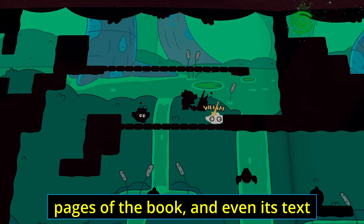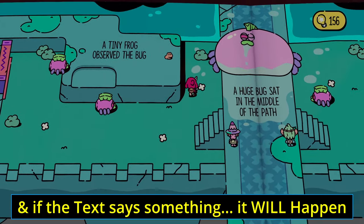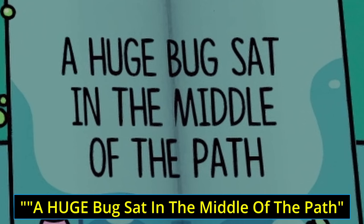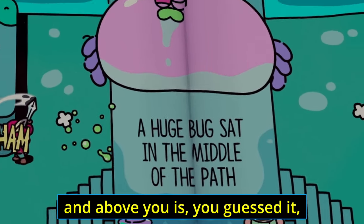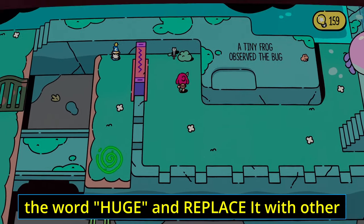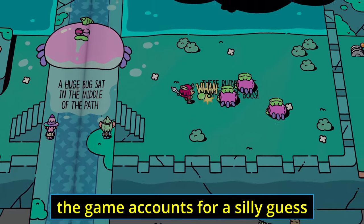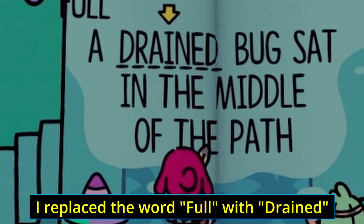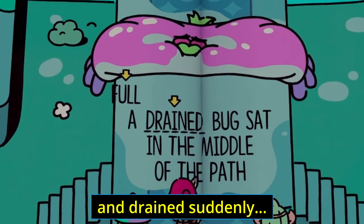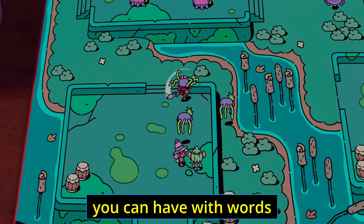You can always see the pages of the book and even its text — and the text is almighty in this game. If the text says something, it will happen. For example, the text 'a huge bug sat in the middle of the path' means above you is a huge bug blocking your path. The puzzle is you can literally pick up the word 'huge' and replace it with other words. The game even accounts for silly guesses — I replaced a word with 'drained' and the bug looked very tired and drained. It's not the solution, but a fun example of how words have a real impact on the world.